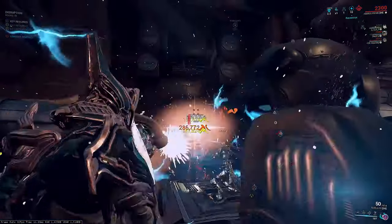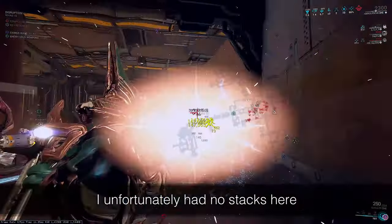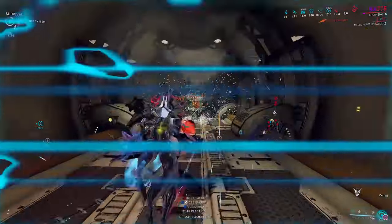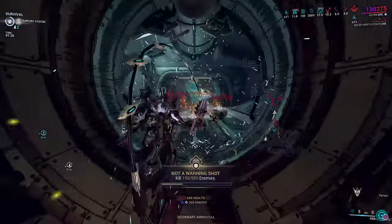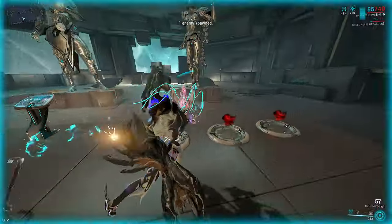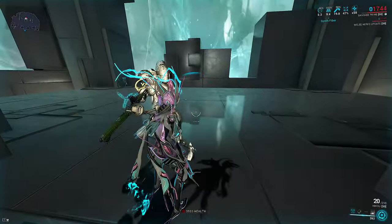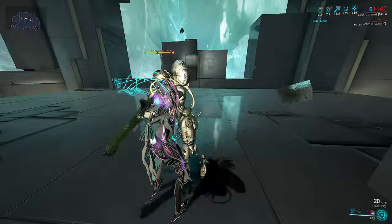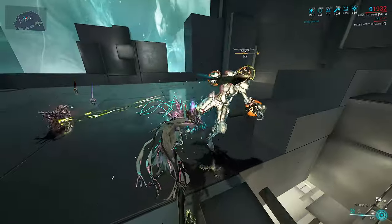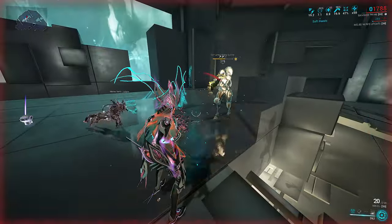Remember, the entire argument that shield-gating makes frames easily immortal for less slots hinges on the same playstyle that Inaros uses — completely ignoring frame kits and just having an on-demand ability to shield-gate reset. There is nothing wrong with people who choose to play that way, because all relevant content works with both health tanking and shield-gating as I showed earlier. The only time health tanking falls behind is endurance runs, which coincidentally is the strawman people who complain about shield-gating rely on. Instead, let's focus on the build diversity problem health tanking has for scaling and options, for those that actually want to not just health tank, but health tank with kit synergy. What would you suggest to improve health tanking?